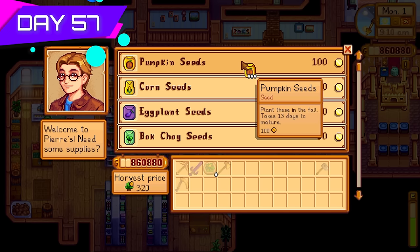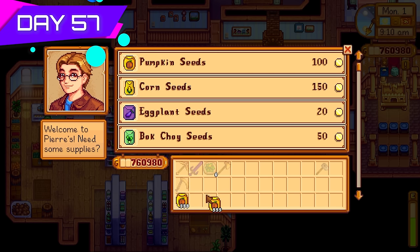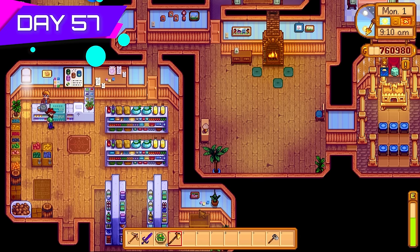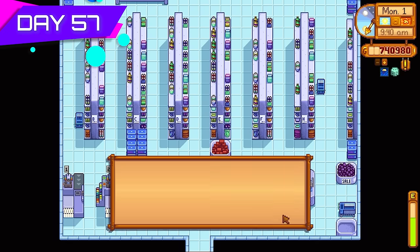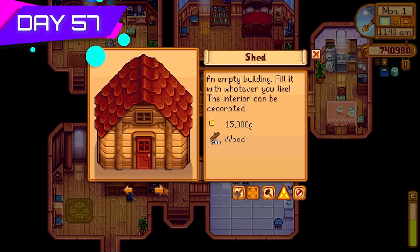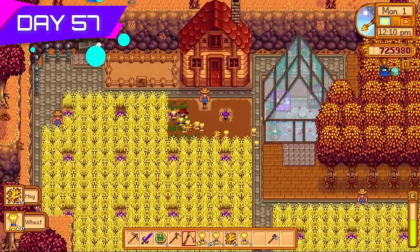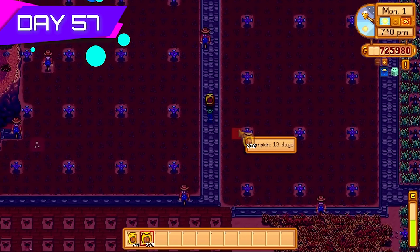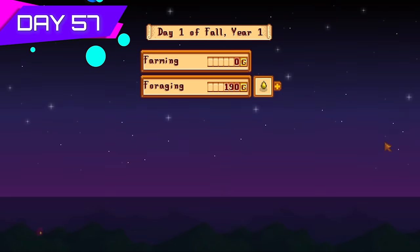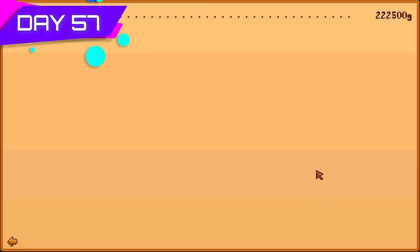First day of fall — visiting Pierre to purchase pumpkins. There's the first full stack of pumpkins, and here's the second. That's almost two thousand pumpkins right there! Will that be enough to make 10 million? We'll know soon enough. Got the last Joja community upgrade so I could access Ginger Island. Got rid of all the wheat, sold that and the hay since I didn't have enough kegs to process the wheat into beer — had to prioritize star fruits. Made over 200,000 gold today from selling tea saplings.